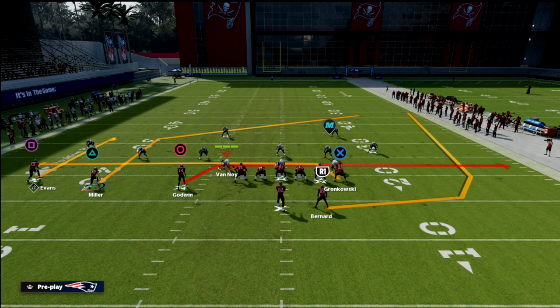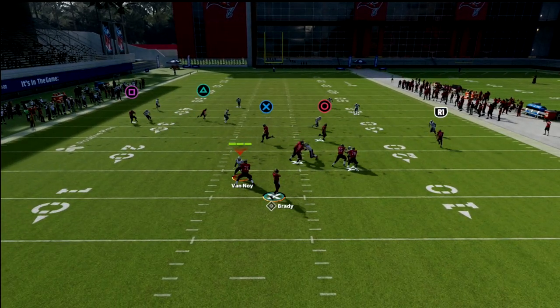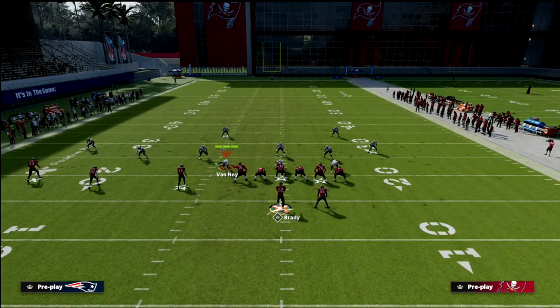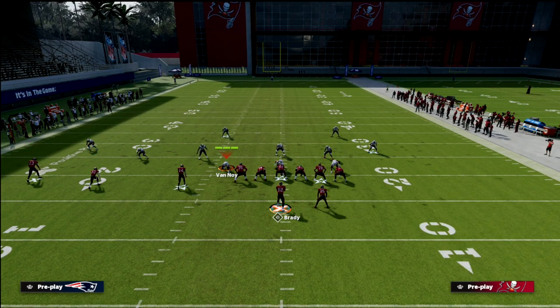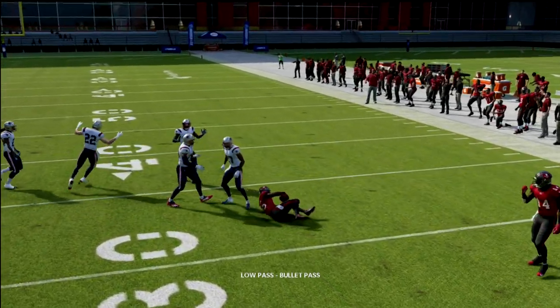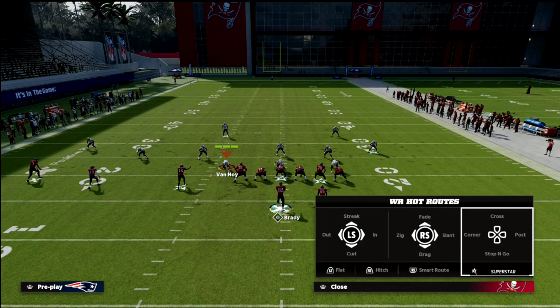Our first read is going to be the running back to the flat. If we can hit this, we're going to take it, and most of the time you'll be able to hit that route. Your running back will be pretty much open - even if they're playing hard flats, you're going to force them to do something on purpose to try to stop this. Once he gets inside leverage, just an inside pass lead with a low point and as you can see, it gets wide open.